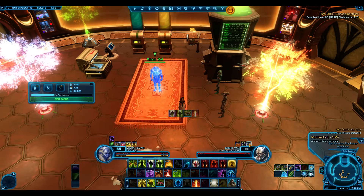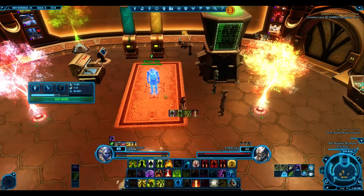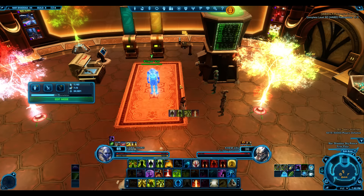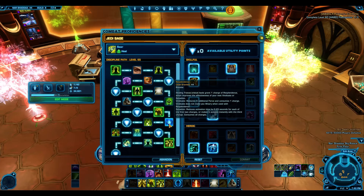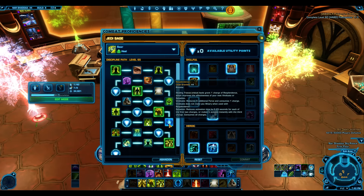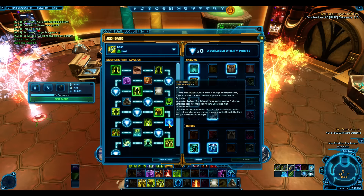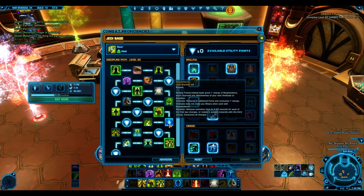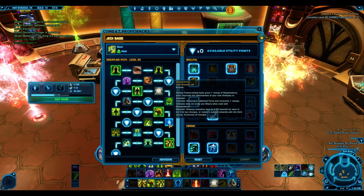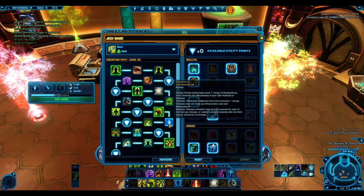Rejuvenate also puts up an armor buff, so use it generally on the tank. The reason we prioritize Healing Trance is because of Resplendence: Healing Trance critical ticks grant one stack of Resplendence, which improves the effectiveness of your next Vindicate or Salvation. Vindicate restores five additional force, consumes a charge of Resplendence, and does not give you the Weary debuff. Weary reduces your force regeneration.